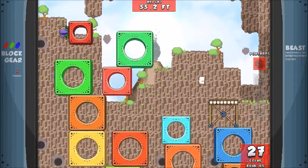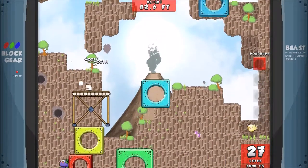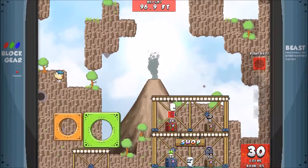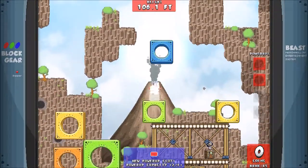You can hang onto the walls and sort of climb them, which is great. If you die, you lose your coins. So there's a shop here where you can spend your coins and get power-ups if you want. I'm going to get a second power-up slot. Or you can bank them.